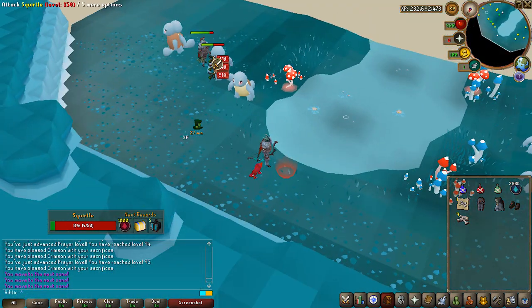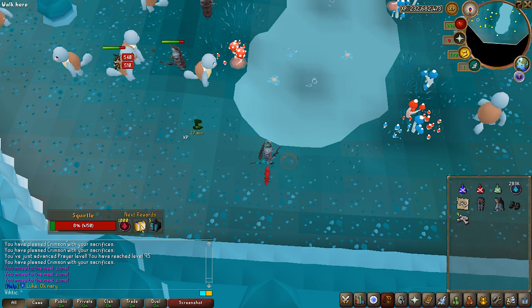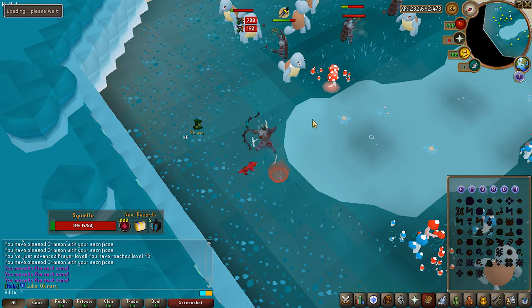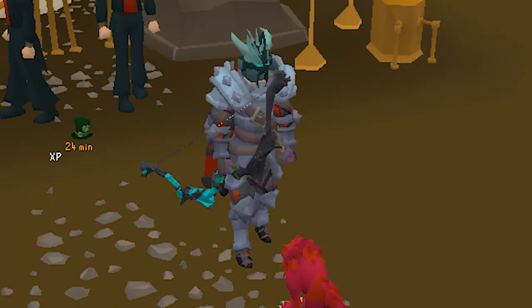Mewtwo will also give you an aura, so if you need some extra Slayer tickets it's a good place to come back to. Come over here and switch over to curses — that's very important so we have soul split active.